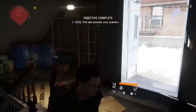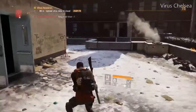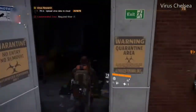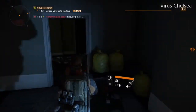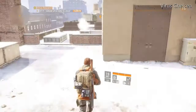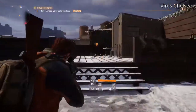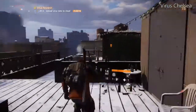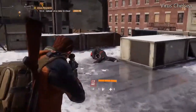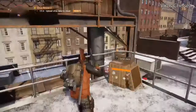There it is. Now we're on the roof and we just have to send the data. Go through this door and to the right, out across the roof, across to the other side — and there it is. That's it.